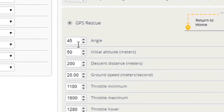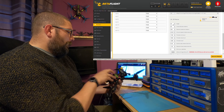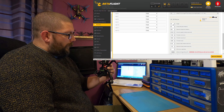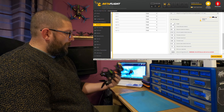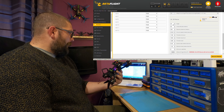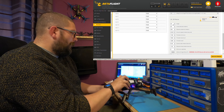The first one there is your maximum angle that your quad's going to come home at. Obviously you don't want it too much — like 90 degrees — because your quad's going to be screaming real fast home and draining your battery. I've currently got mine set at around 45 degrees.